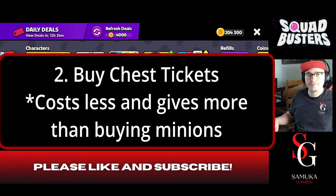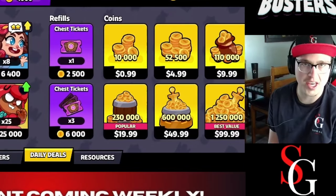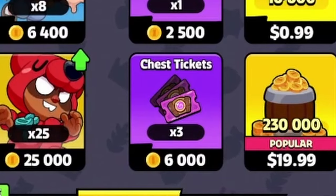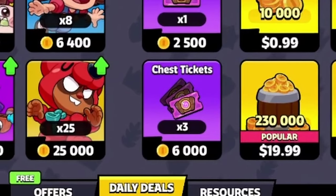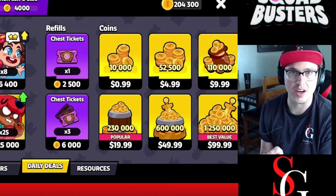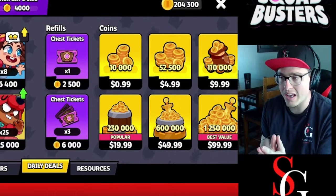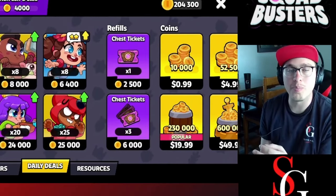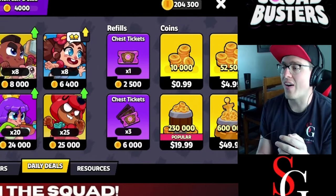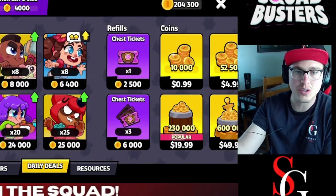Reason number two. Another amazing way to use your coins is to buy chest tickets, which could be here in the shop, or just right after a match. If you don't have any chests left to open, you can buy chest tickets and gain three more chests. That is so good because you will gain so many more minions than you ever will from buying minions here in the shop.